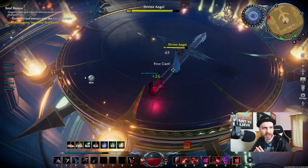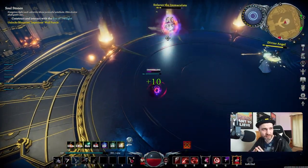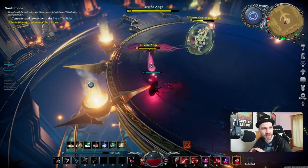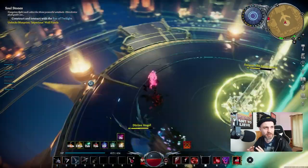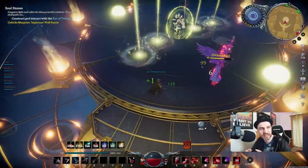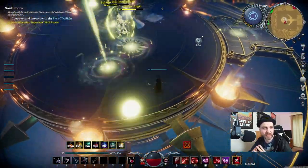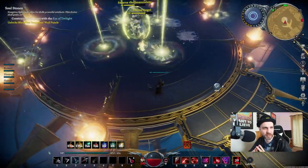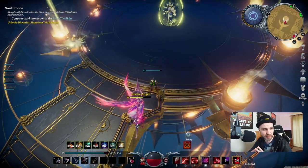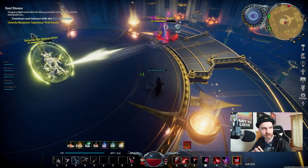Just hang back and try and get that Reaper over the top of Solaris and slowly chip away. You can hit the Divine Angel too, just trying to get a little bit of health back. Solaris has now gone into his shield form, so now you can concentrate on the Divine Angel. If you end up doing too much damage to her in that stage of the fight, she gets more moves. It's a case of dodging these Holy Light beams that come down. If you step out of the arena I have actually restarted the fight a couple of times, so my advice is to just try and stay in the circle as best as you can.